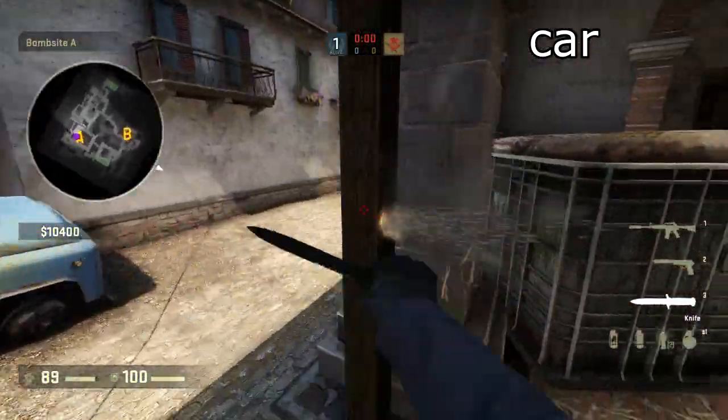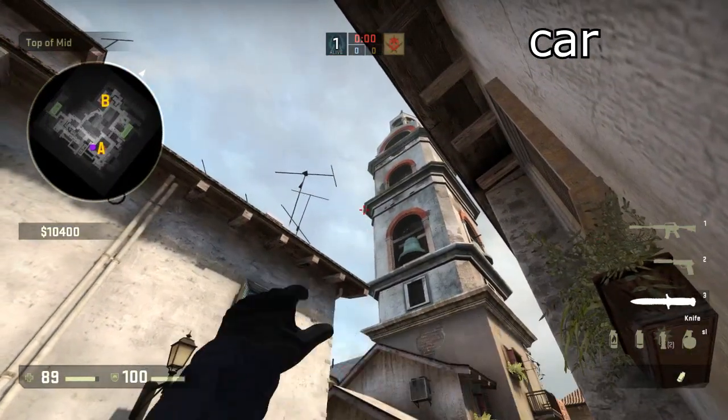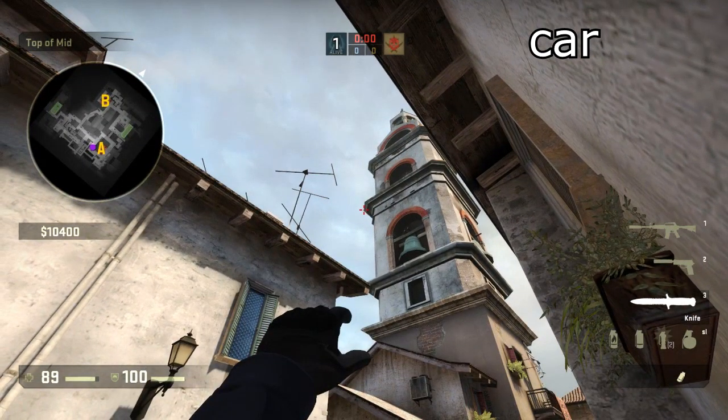And you can also throw it from short — just aim right here, take a little step forward and go.